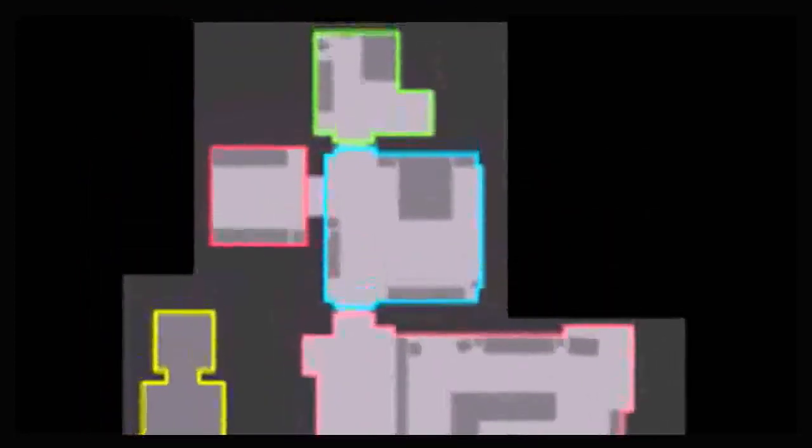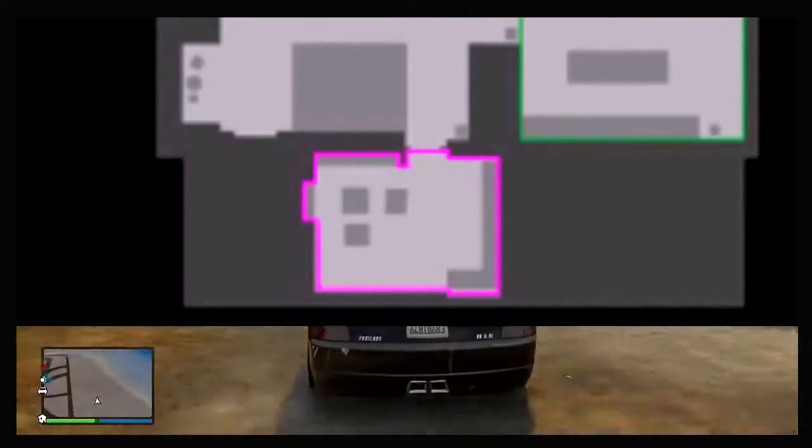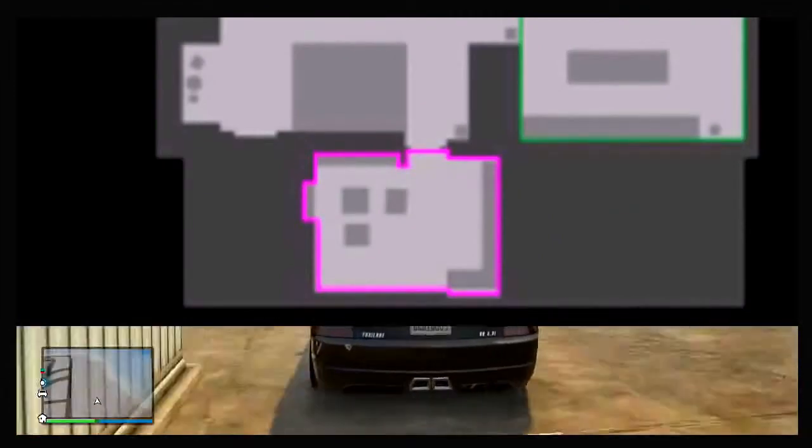Just above the pink area, we have a blue area — that is the bedroom. To the left of that, we have a red room which is going to be the closet. The green room highlighted at the very top is going to be the bathroom. The yellow area is going to be the entrance, and then the purple or violet one at the very bottom is going to be the high planning room.